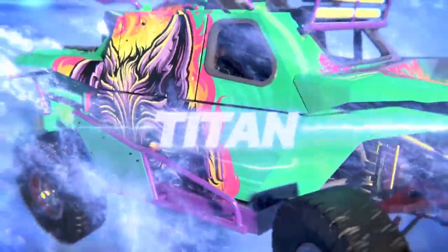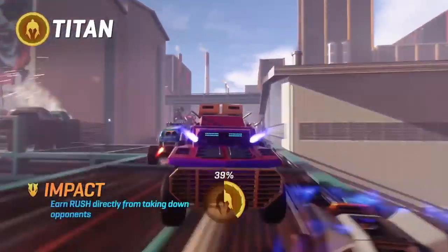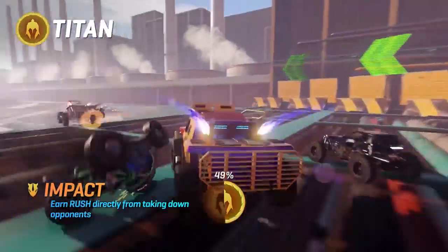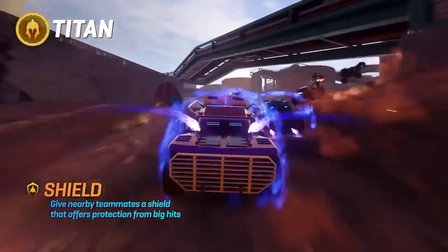Titan. Big sister born to protect you and wreck anything that gets in the way. Impact. Get a chunk of rush fuel every time you clash with the opposition. Shield. Stay near your teammates and bolster their defenses.